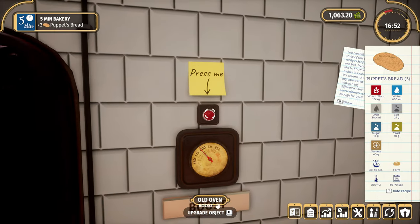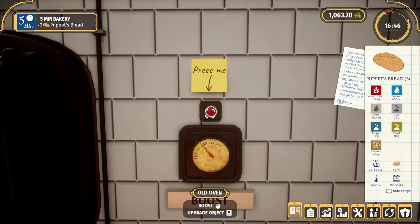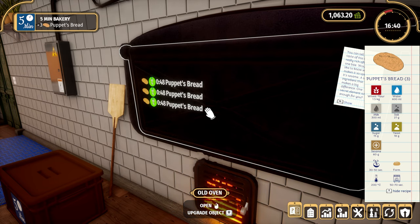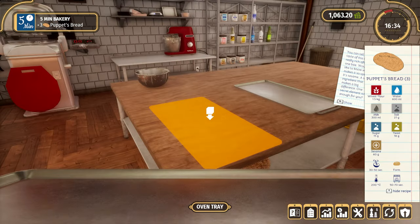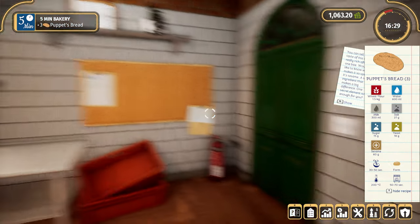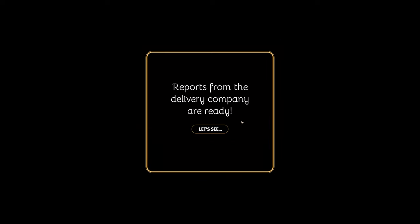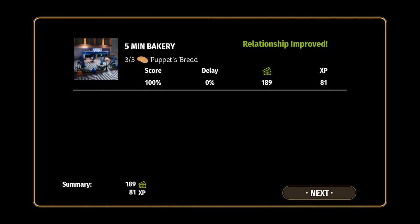So it does work! You can hear the oven roaring a little bit more when you do that. We don't need to stop — plenty of time. Then put the order here. I'm not going to deliver it myself because I'm just not that good — call for delivery. This is where I want to reduce the risk of failure. Delivered! Relationship improved.